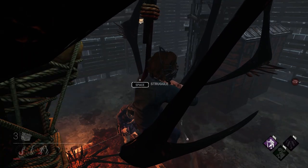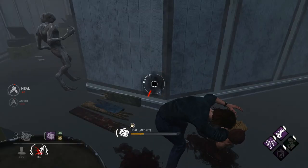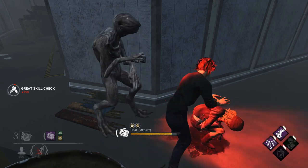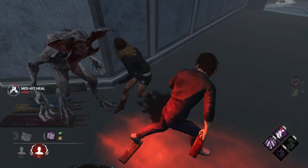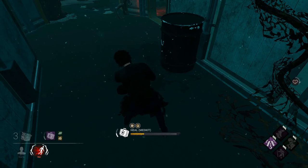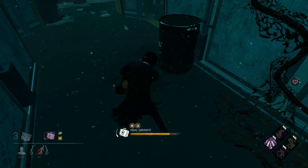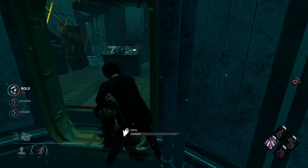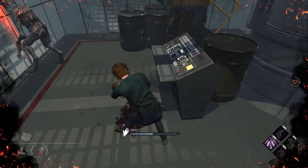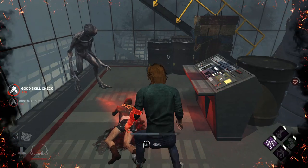Second Wind can be activated a maximum of 2 times because you can only be hooked twice and remain alive. Note that healing someone else with a medkit does not count towards the progress of Second Wind, so make sure you don't heal other people with a medkit or you will never get Second Wind activated. The healing progress needed to activate it does not have to be done all in one go — you can get it from healing multiple survivors partially, as long as it equals 1 full health state of healing done. For example, if you heal an injured survivor 50% and then do 50% heal progress on a survivor in the dying state, Second Wind will still activate.